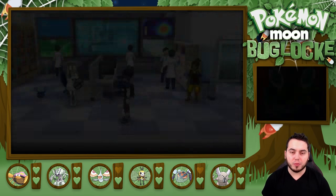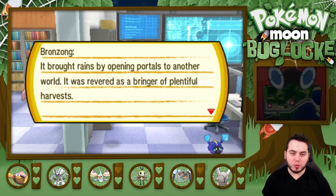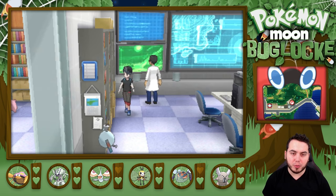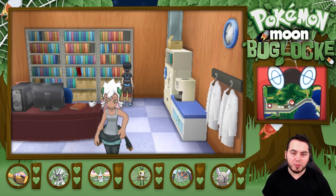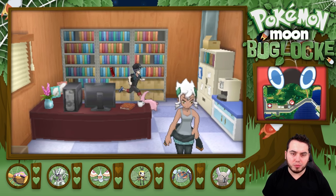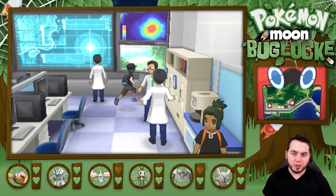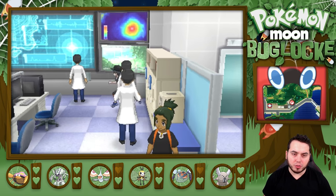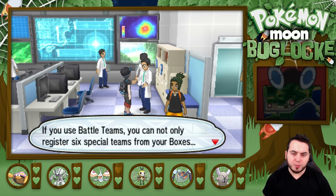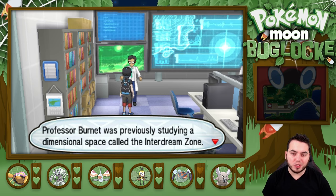Let me look around at the bookshelves. Bronzong: it brought rain by opening portals to another world and was revered as a bringer of plentiful harvests. Palkia: its total control over the boundaries of space enabled it to transport itself to faraway places or other dimensions. So they've made many references in Pokemon in the past to different dimensions, and now in Pokemon Sun and Moon they're trying to tie it all together. There's also a man named Moan who years ago published his theory about Ultra Wormholes. And Professor Burnett was previously studying a dimensional space called the Inter-Dream Zone.